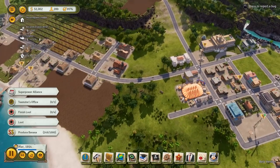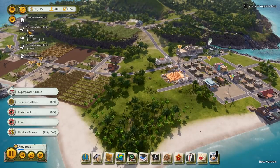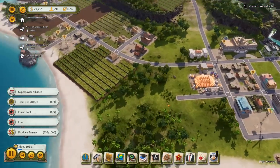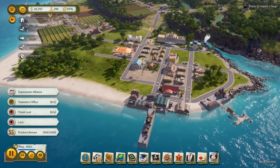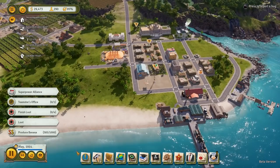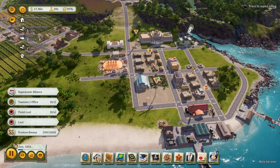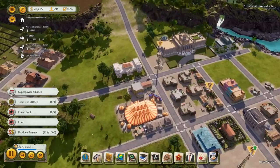The earthquake has stopped. It looks like we didn't really have any damage or anything, which is good. Axis Powers has sent disaster relief, which is awesome. We are doing really well for ourselves in the economy area. I think the Teamster bottleneck was really a big deal for us beforehand — after we got our Teamsters sorted out, we seem to be making a lot of money, which is really good for us.